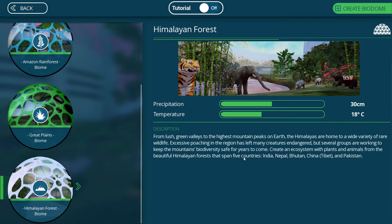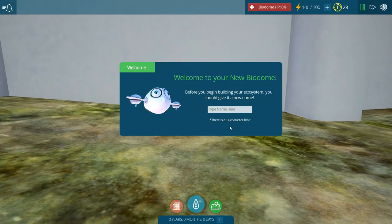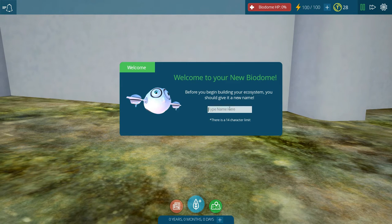Create an ecosystem with plants and animals from the beautiful Himalayan forest that span five countries - not continents, that would be big. Countries: India, Nepal, Bhutan, China, Tibet, and Pakistan. So let's create it. I turned the tutorial off - of course, we know how to play. Let's get right to it.